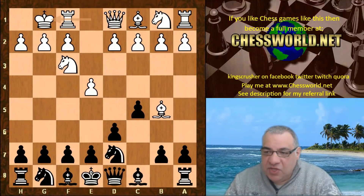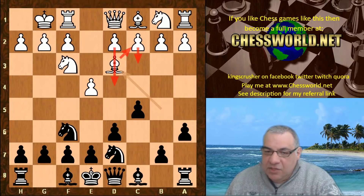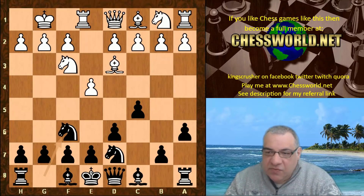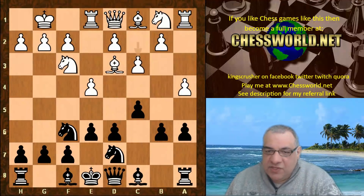Stockfish chooses to castle. a6, Bishop d3 — this looks like the Kopec system after Danny Kopec. Sometimes in that system c3 and Bishop c2 and then d4 later. Knight gf6, Rook e1, e6, a4, b6, c3 — so Stockfish does seem keen on this central plan.